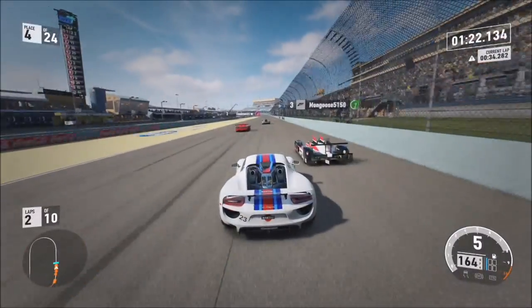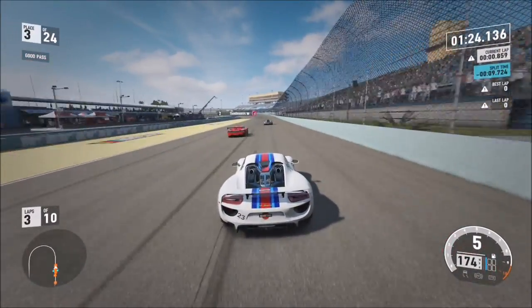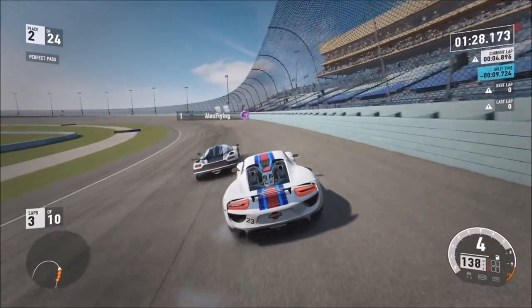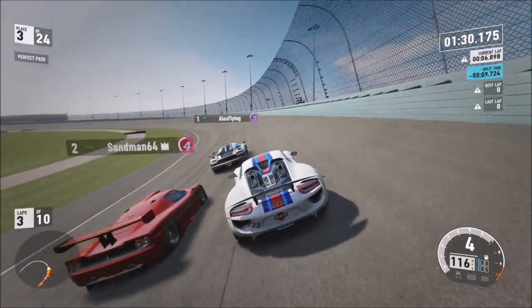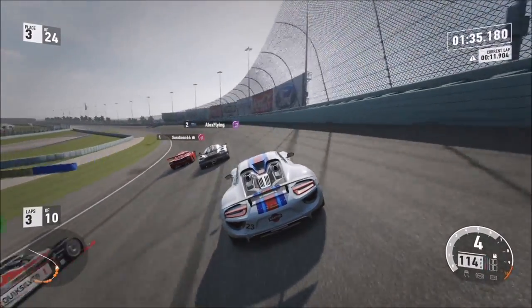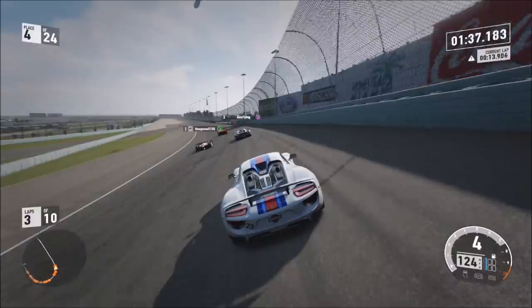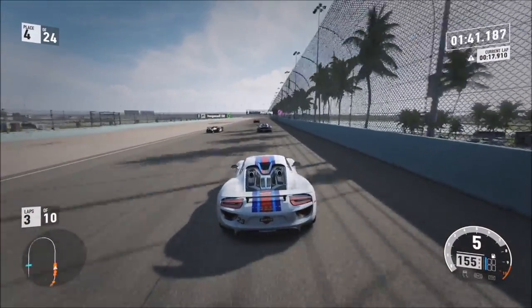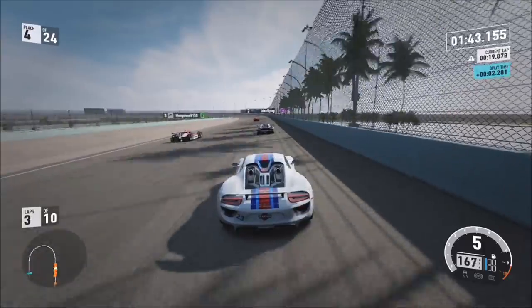There is a clip coming up where you'll see me overtaking a Ferrari F50. What it shows is that you can also get a perfect pass by overtaking someone just after you've drafted them. When the screen sort of goes black around the edges, that means you're drafting someone. So if you come out of a draft to overtake the person you've just been drafting, you will also get the perfect pass skill.